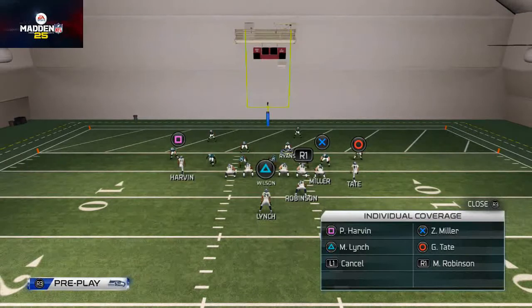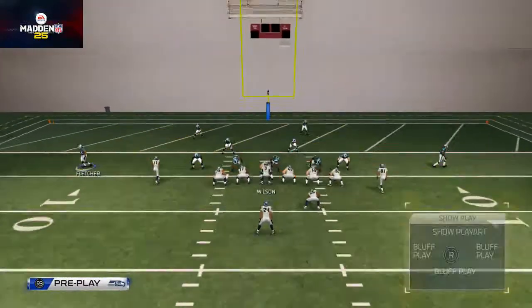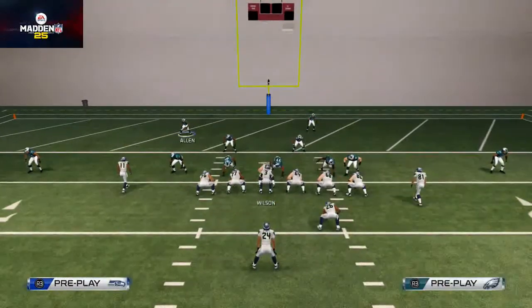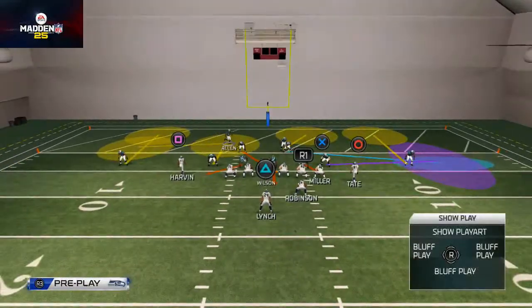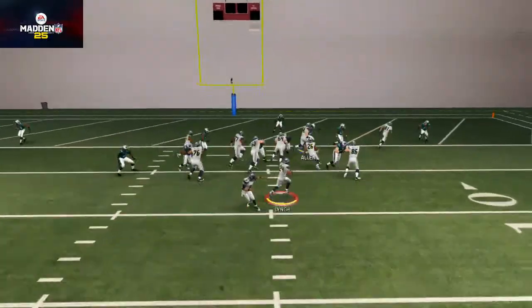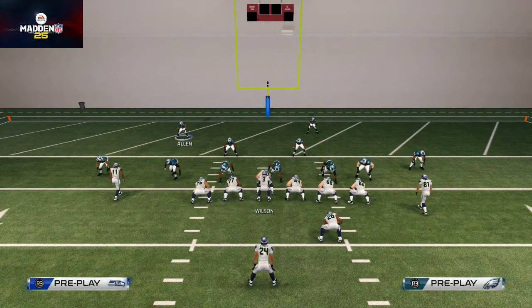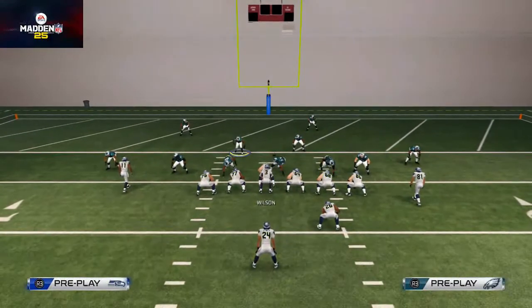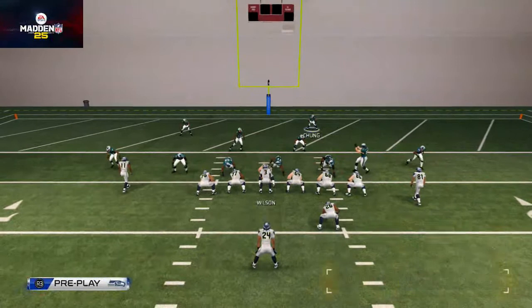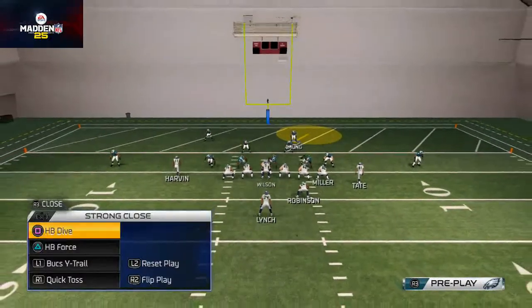The key to stopping the halfback force — if you know it's coming — is to take D'Amico Ryans and put him in a flat zone on the outside so he can swing out wide. That frees you up to user safety Chung or safety Allen, and you try to get out wide, contain, and force it back inside. You've got to force it back inside — if you allow them to get to the edge, you're done, especially in the red zone. You're hoping to get a block shed. There are plays that will really shut it down, but they leave you vulnerable to all the other options this formation has to offer.